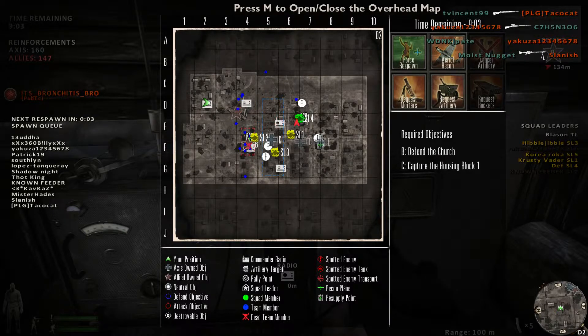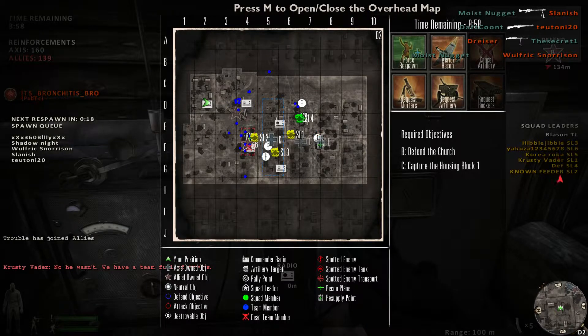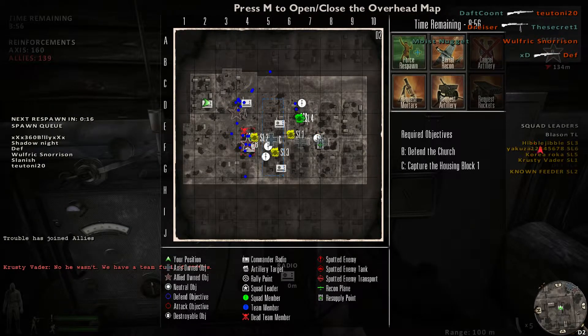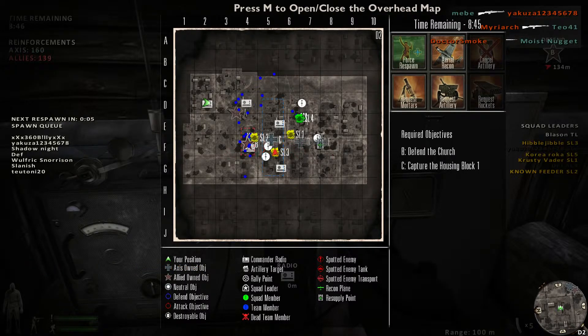For Rising Storm you only have squads one through four, but for Red Orchestra you do have five and six — they're super small squads. I call these my special squads. What I want to do with them is put them in the middle and have them push straight up the center.